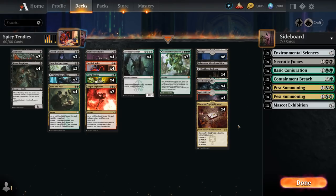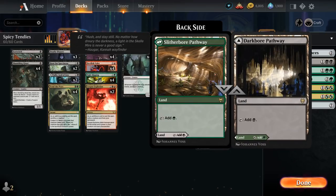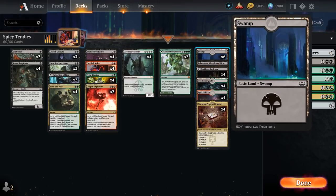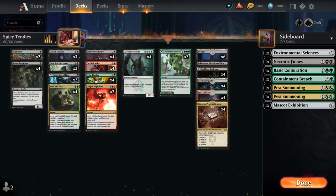Our mana base includes the new Proving Ground — a nice tri-land — plus four copies each of Rockfall Vale, Deathcap Glade, and the Black-Green Pathway, one Abandoned Mire, and six basic Swamps. We don't want any basic Mountains or lands that only produce red mana, otherwise we may not be able to play our Titan on curve. So yeah, that's our deck — let's jump into some games.